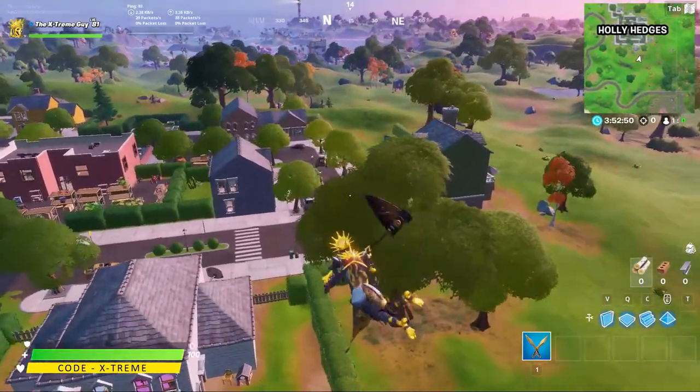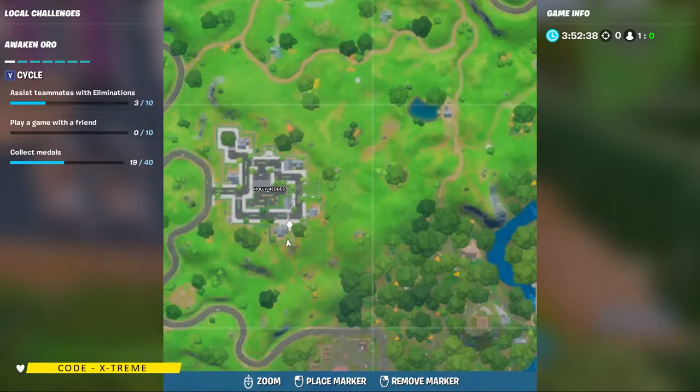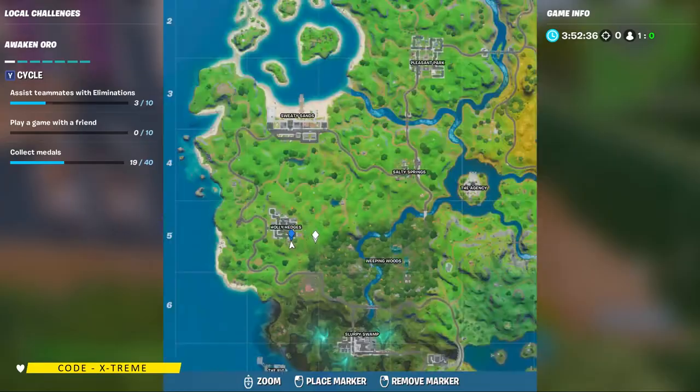So the first dog house is going to be located right exactly over here at Holly Hedges on the map. This is going to be the mini-map location.